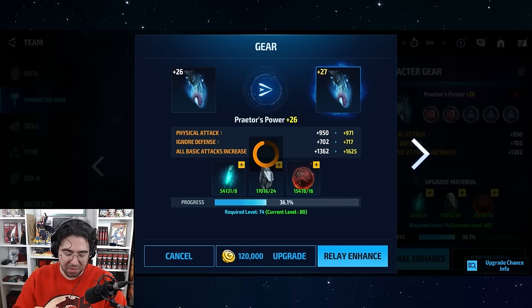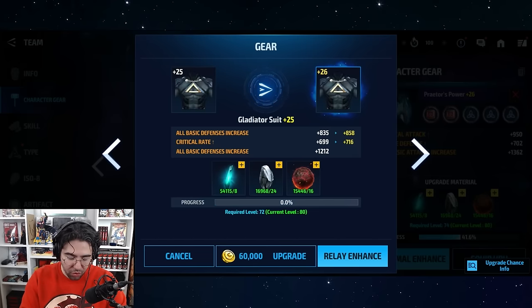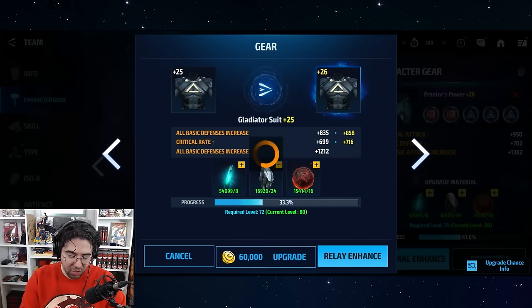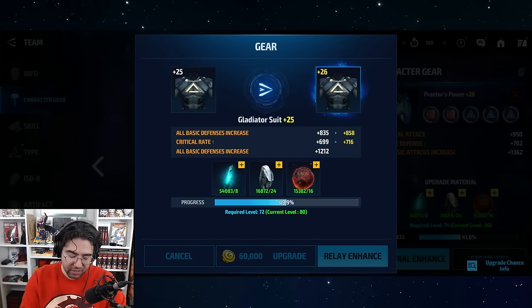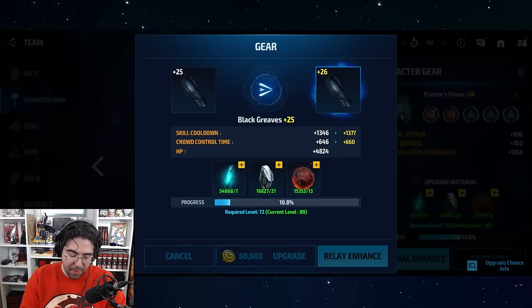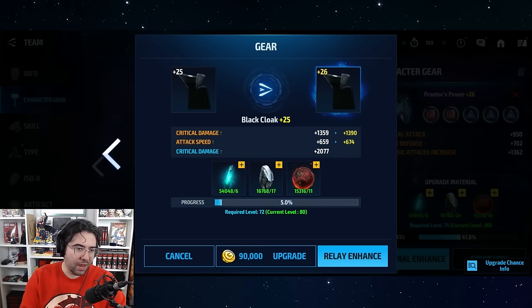Vader G had another strategy: if he didn't get a crit after three rolls, he moved on to the next gear. So three rolls without a crit and you move on, then you cycle back to the first gear if you do get a crit. The only difference in my approach here is that I'm not backing out every time — I'm just using the arrows to cycle through.